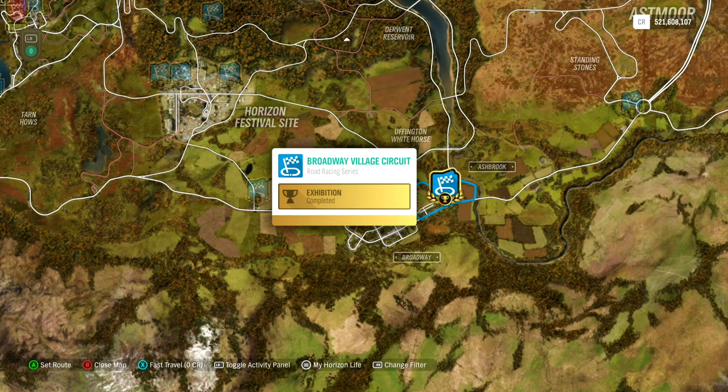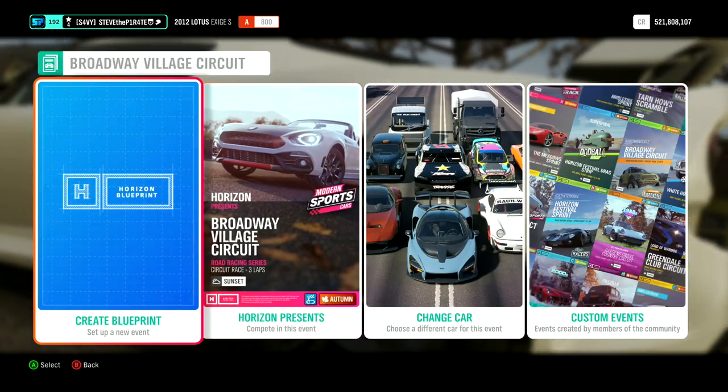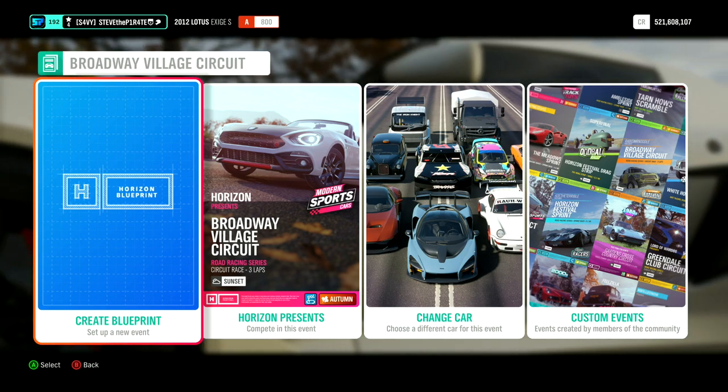To make this really easy, I have made a race at Broadway Village Circuit. Enter the event and select solo. You can blueprint your own event if you want to — just remember to set the driver difficulty to something where you know you can win.